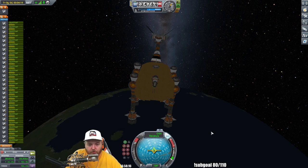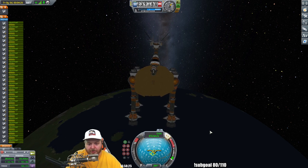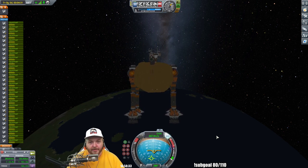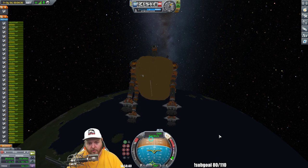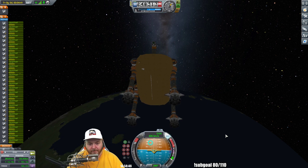Now that we're getting closer to apogee, we're going to turn him more towards the horizon so we can start our burn. We're about two minutes away, but I can get him over to the horizon. We can probably start burning now — we've got plenty of Delta V. We're out here in space, hanging out. All we've got to do is get horizontal.